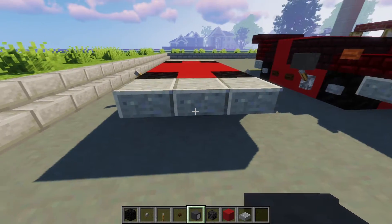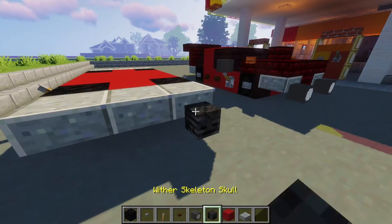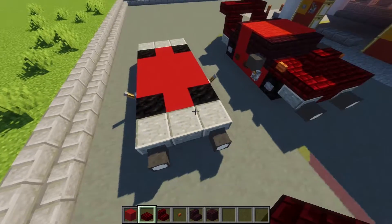For the final step of the first layer, we're going to grab some heads. If you don't have Head Database, you can just use wither skulls, but if you do have Head Database, grab vehicle lights and place them on the front like this.